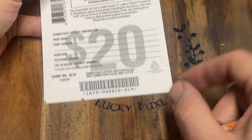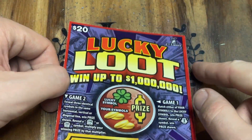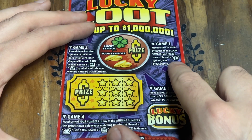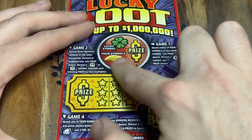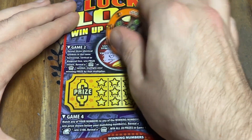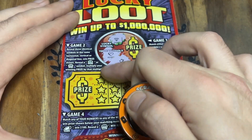On to ticket 19, the brand new $20 Lucky Loot ticket. Overall odds are 1 in 3.29. It's the newest $20 ticket in Connecticut with a few different games. First game is a match and win — find the prize symbol or the sack of cash to win automatically. Otherwise just match lucky symbols. Our lucky symbol is a diamond — but we got a heart and a star, so no win there.